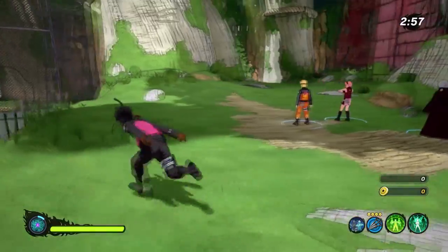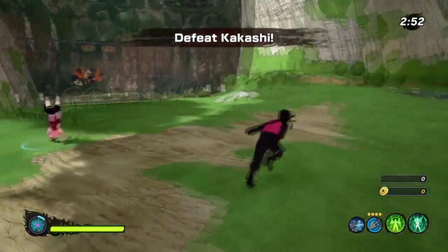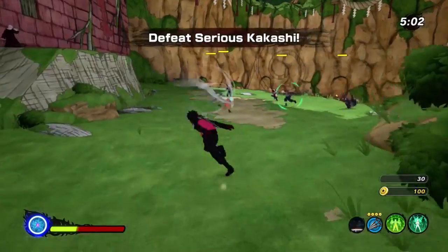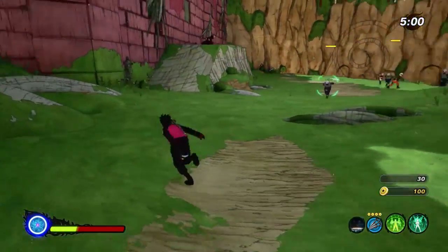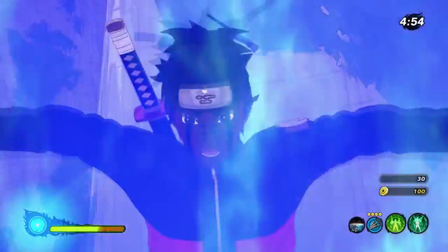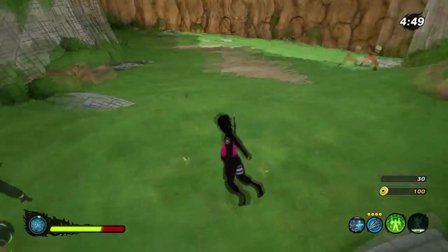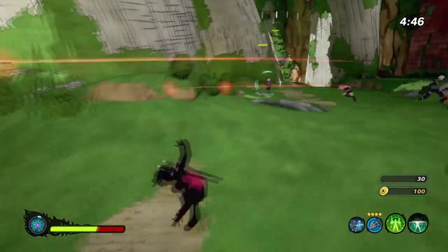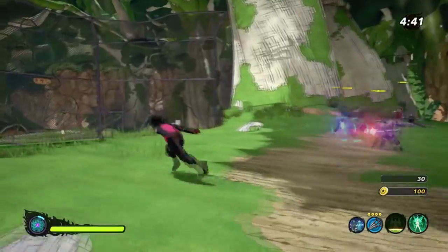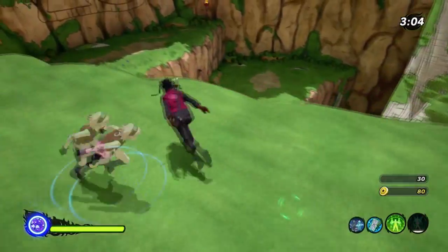We're in a mission now. I just need to charge my ult and I'll show you guys everything — I'll be making cuts so you don't have to watch me charge. Alright, so I got my ult now and as you can see my health is pretty low, but once I pop my ult it gives me and my team max HP. The main thing about it is it also revives allies that have fallen, which is the reason why it's so good.